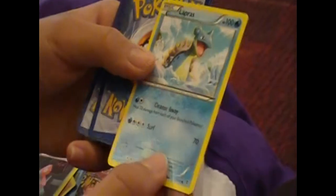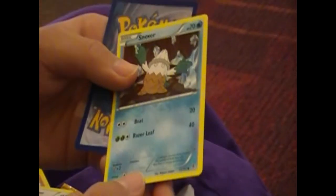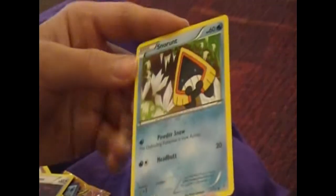Porygon, Lapras, Snover - I like that card, even though it's weird that it's a different type - and Snorunt, it's pretty nice.